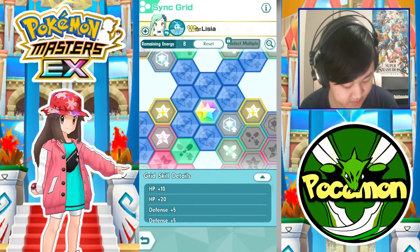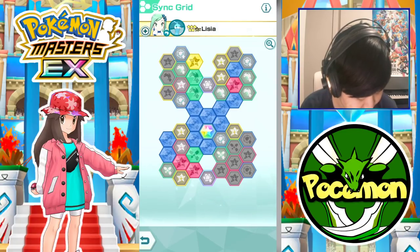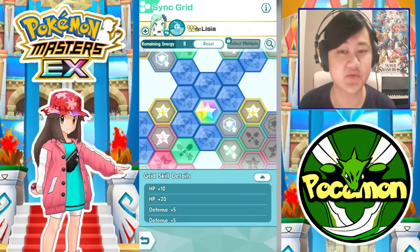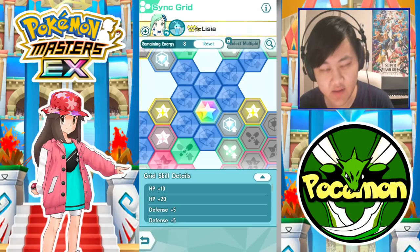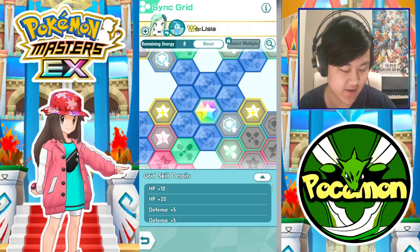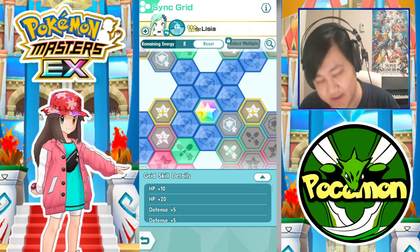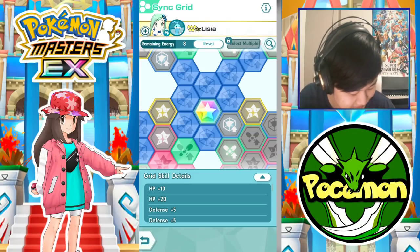Hey folks, welcome back to another Poemmasters video. Today let's check out a 3 out of 5 Alessian Altaria. I don't have enough Sync Orbs to grid her, mainly because I'm missing 100 — there's an extra 100 Sync Orbs in her event. I already got the first 100, there's still 100 more that I haven't gotten yet, but I'm out of stamina, so I'm hoping to pick that up.